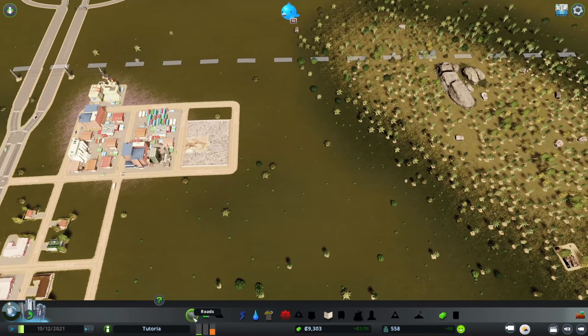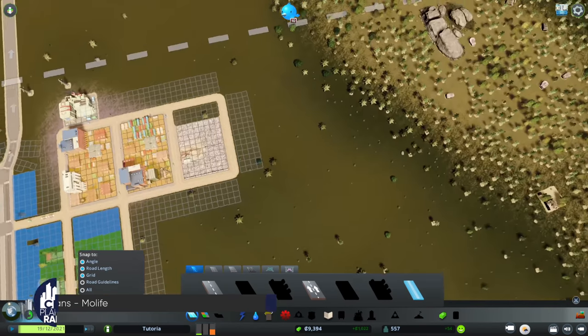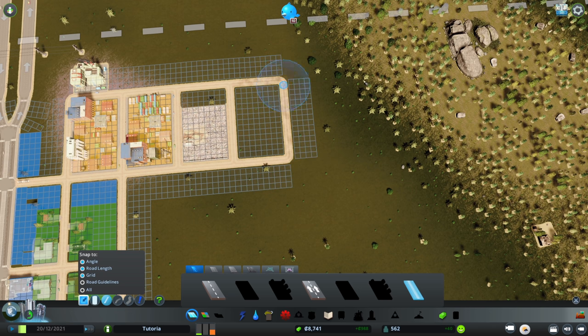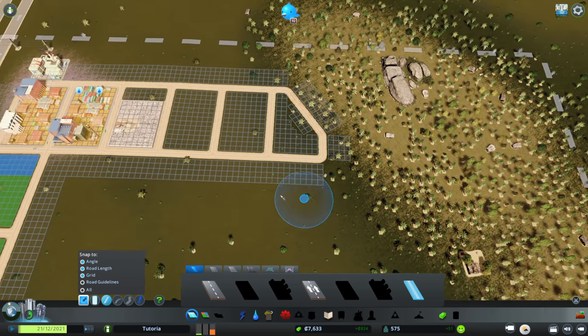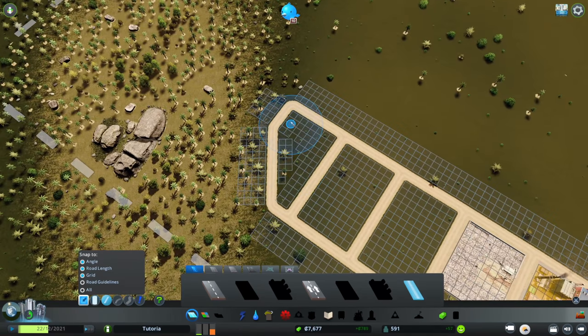The city is now rapidly expanding now that we're providing adequate city services. We need additional industrial, and I noticed a really nice natural area nearby. I'm going to say this is a protected area we are unable to disturb. This has two effects: first, it creates more interesting geography for the city; second, in the future if we want to turn it into a park or something else, we haven't impacted our ability to do so.